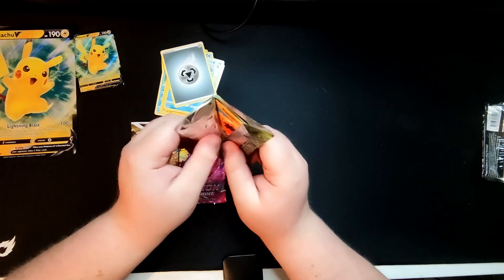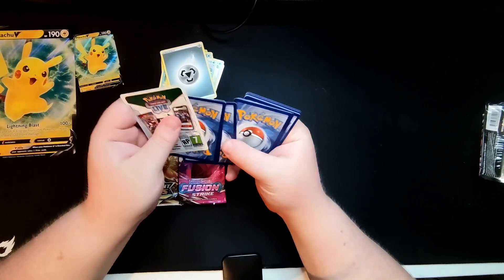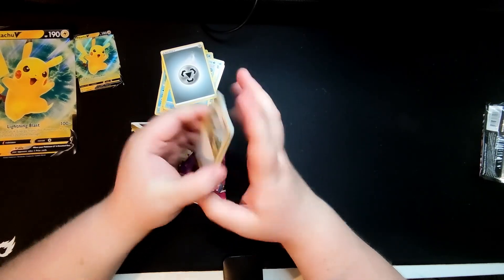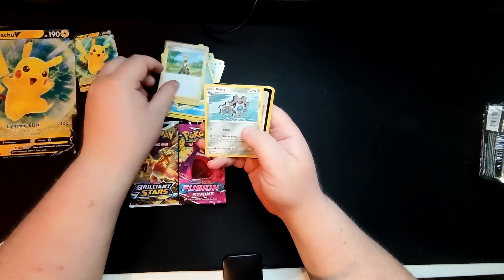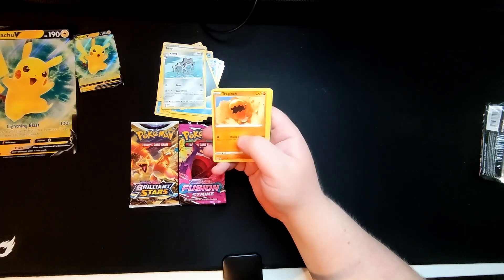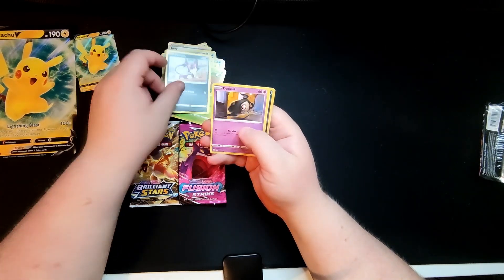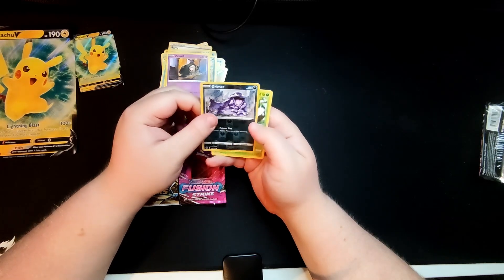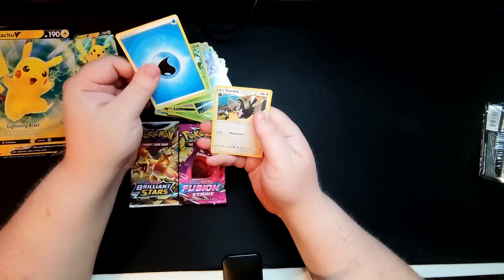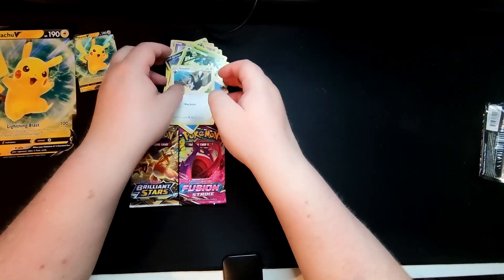So let's open a pack of Brilliant Stars now. Three to the front. So we've got a Barry, we've got a Clang, we've got a promo code again if anyone would like that. We've got a Trapinch, we've got Piplup, Shroomish, Purrloin, Duskull, Reverse Holo Grimer, a Wormadam, an Energy, and a Staraptor. So we've not really got anything nice out of these packs so far.